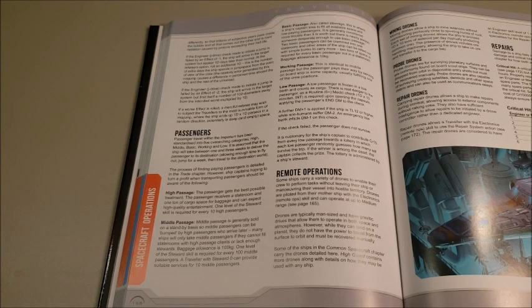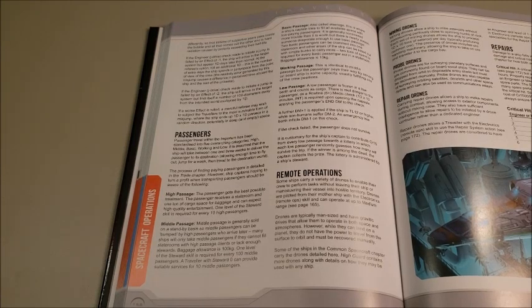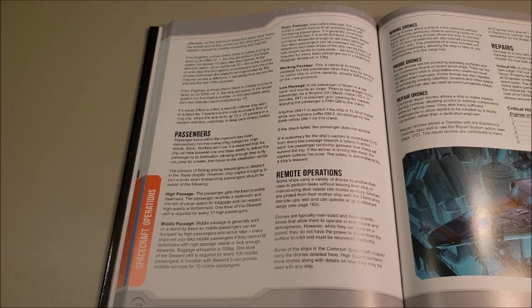Here we have the Passengers level within the Imperium. It goes into five overarching categories: high, middle, basic, working, and low. The passage will take between one and three weeks to deliver the passenger to their destination, allowing time to fly out of the world, spend a week in jump space, and then travel to the destination world.